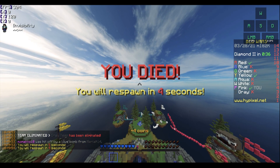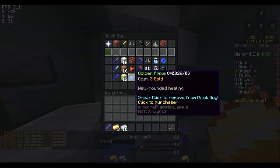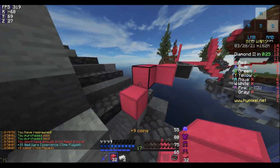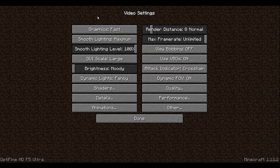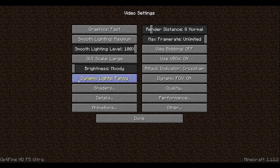The last thing, and a really obvious one, is to lower your options in-game. It's really best to set all on low, but then your gameplay experience gets really bad. So I will show you my settings instead so you can copy them. From Options, go to Video Settings. Start with Graphics on Fast, Smooth Lighting on Maximum, Smooth Lighting Level 100. GUI scale is up to you — I'm using Large because it looks good on video. Brightness I use Moody, but I have Full Bright mode so I don't really care. Dynamic Lighting: Fancy. Shaders: Off.